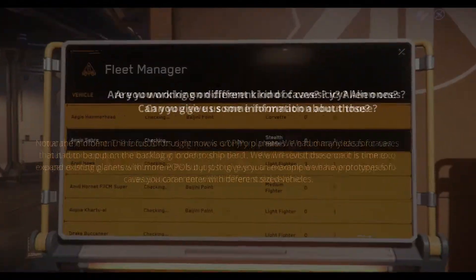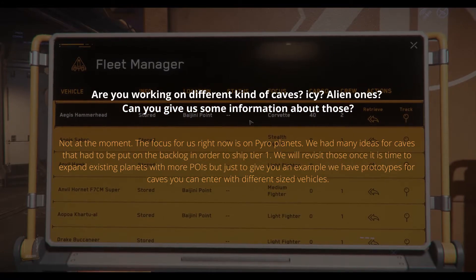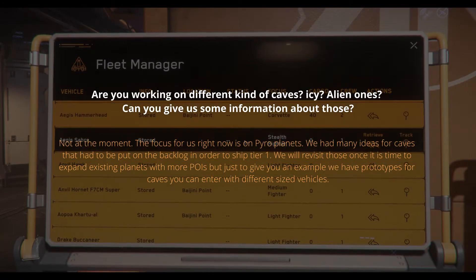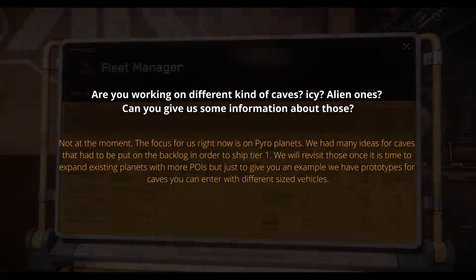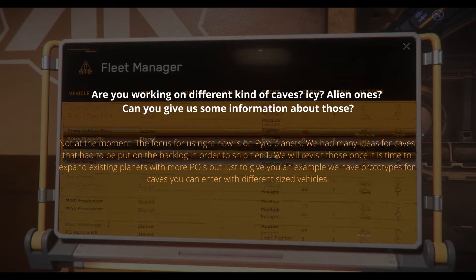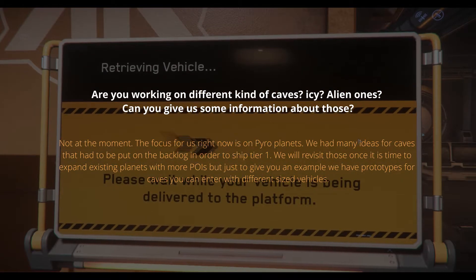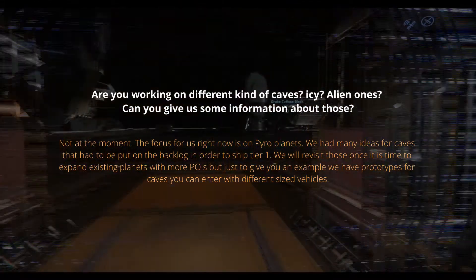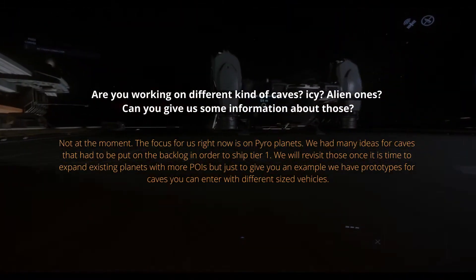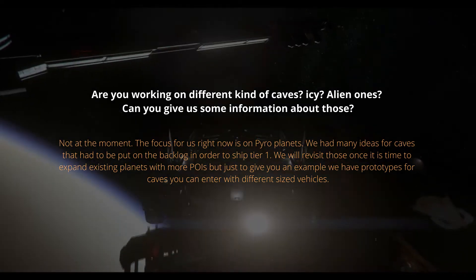Are you working on different kinds of caves? I see alien ones — can you give us some information about those? Not at the moment; the focus for us right now is on Pyro planets. We had many ideas for caves that have been put on the backlog in order to ship tier one. We will revisit those once it is time to expand existing planets with more points of interest, but just to give an example, we have prototypes for caves you can enter with different-sized vehicles.